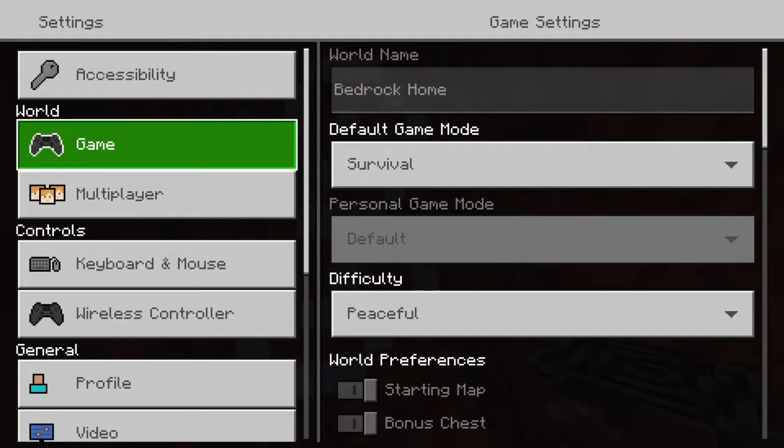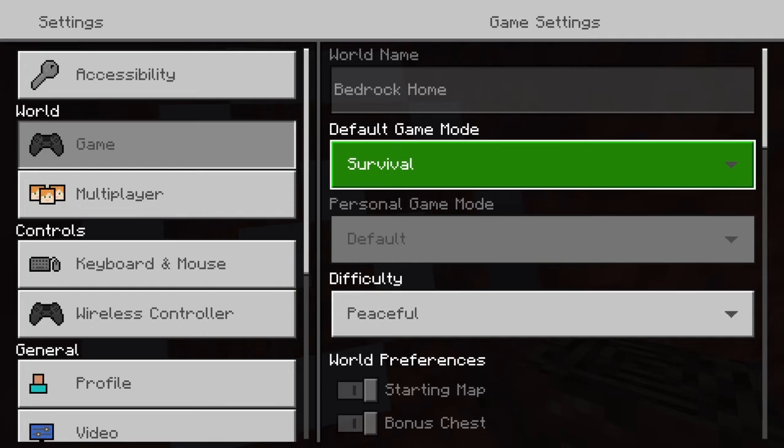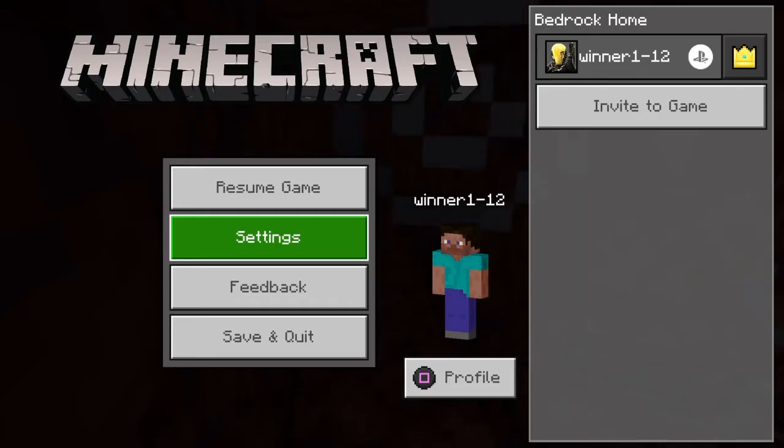As you can see, I have trophies enabled on my world, so it has always been in survival mode. With this method you will not waste your resources by making TNT or beds in your survival world. If this guide helped you, like, comment, and subscribe.